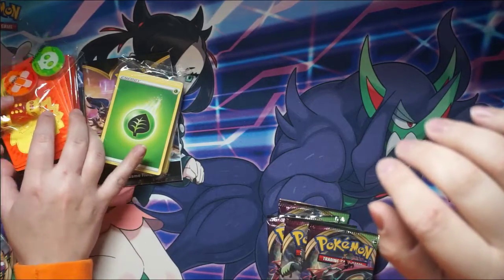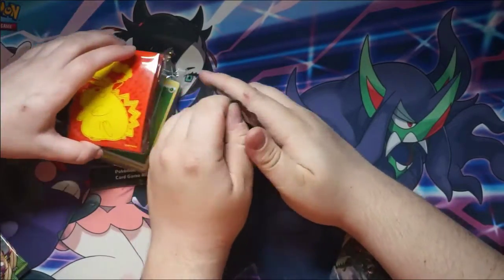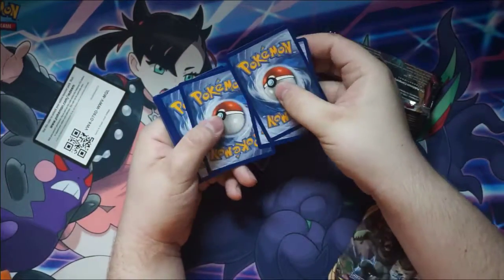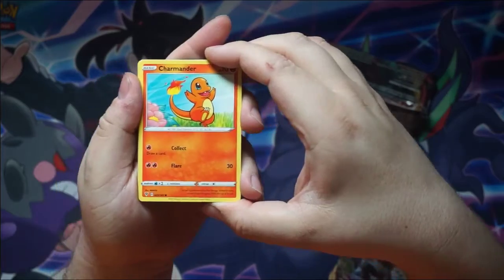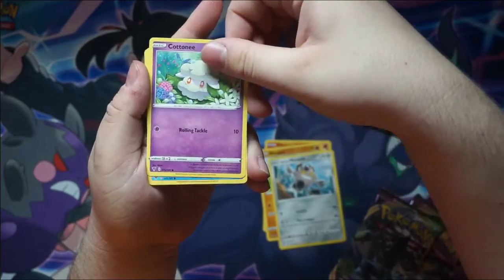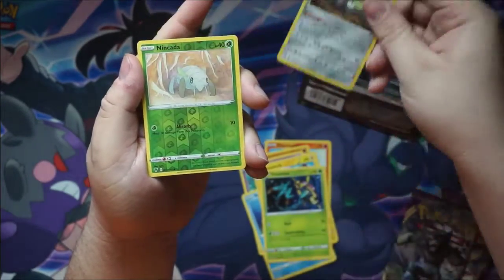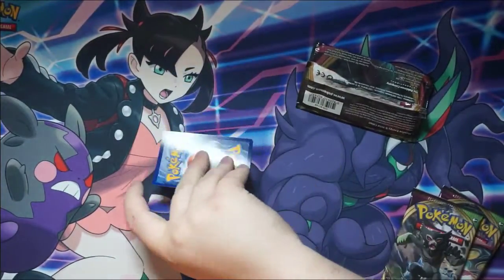Obviously the big goal is to pull Big Chungus, so let's see what we can do. Now the only Vivid Voltage we've opened has been on camera, so it's only been what we have on the channel so far. Here we go — Charmander, Wooper, Galarian Meowth, Cottonee — I just caught a perfect Cottonee in Pokemon Go this past week — Arokuda, Electric, Delmise, Galarian Stunfisk, Reverse Nankata, and Exeggutor, which I also recently got a perfect in Pokemon Go. That was a weird pack for me.